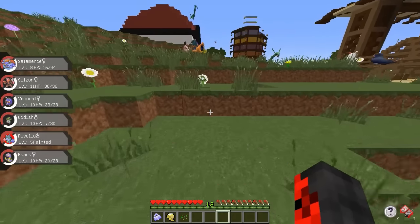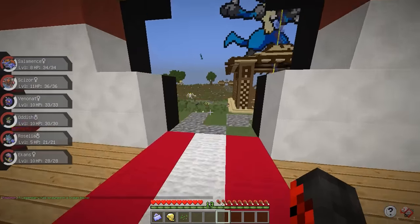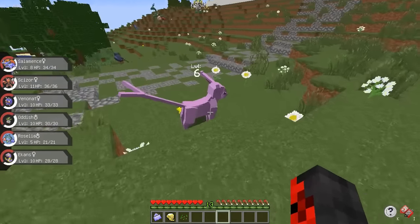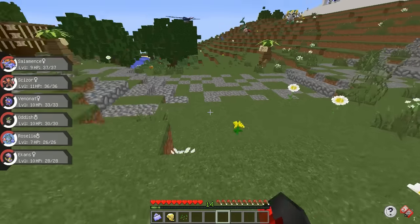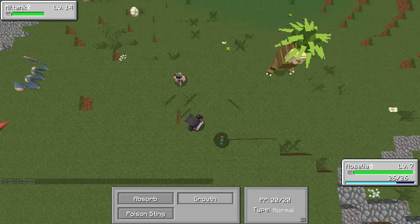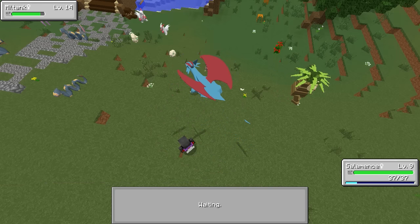We need Roselia to get up a level and Salamence to get up a level. Let's run inside to heal. One more fight before ending the episode — come on, give me a level. Level 6, that should be alright. Salamence, take this thing down. Level 6, 7, 9 — there's gotta be another low level. Level 14 — perfect. Poison Sting it — there we go. Now switch to Salamence, and I'm gonna start wrapping up the episode.